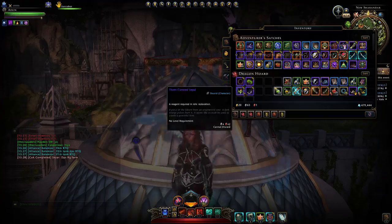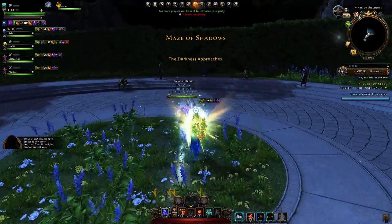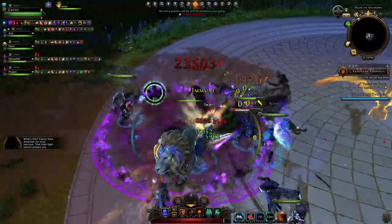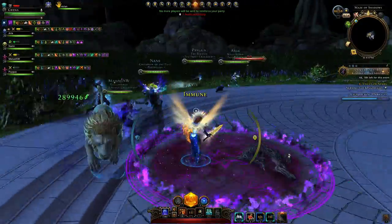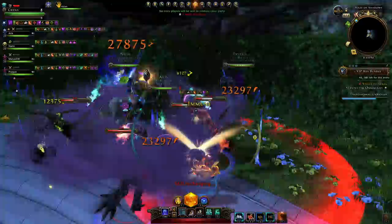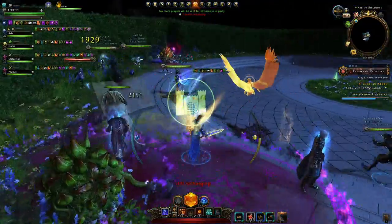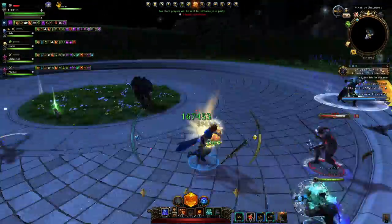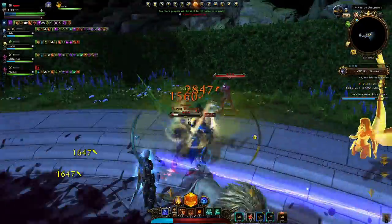The next reagent is the Thorn Covered Sepal, which is most problematic for many people because here you're gonna have to go into the maze. The maze can be quite challenging, especially for newer players, because those adds can lunge towards you and nearly one-shot you. If you don't have a tank on top of those as quickly as possible and a good healer to back you up, you can die very easily. There are tips and tricks to get through the maze much quicker, but I won't go through them in this video — let me know if you want more tips and I'll potentially make another video on that.